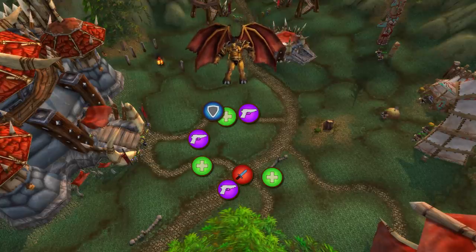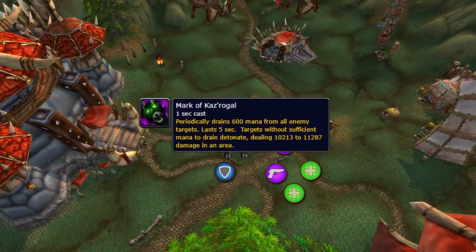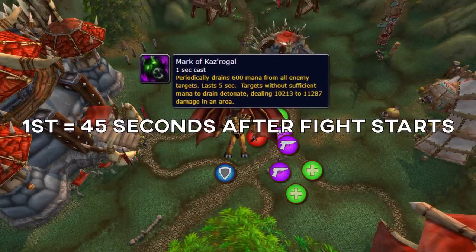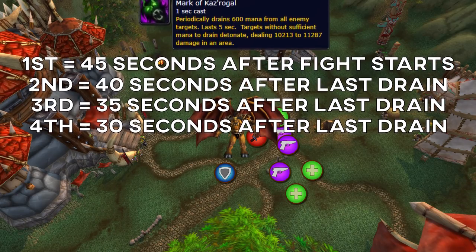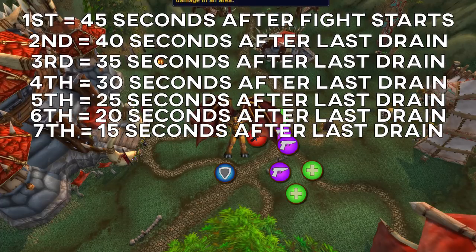Kaz Rogel. This boss has a cleave and only one other mechanic. After 45 seconds, he will mana drain everyone for 5 seconds. He keeps casting this with a 40 second break in between, but every time he casts it, it will reduce the break by 5 seconds, so the next cast will be in 35 seconds. If you run out of mana, you will die and explode in massive AoE damage.